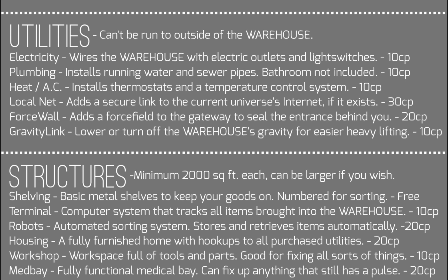Heat and AC installs thermostats and a temperature control system, costing 10 choice points. Local net adds a secure link to the current universe's internet if it exists — so you'll always be able to use the internet in your warehouse so long as the setting has one. Force wall adds a force field to the gateway to seal the entrance, costs 20 choice points, and prevents unwanted people from following you inside. Gravity link lowers or turns off the warehouse's gravity for easier heavy lifting, costing 10 choice points.